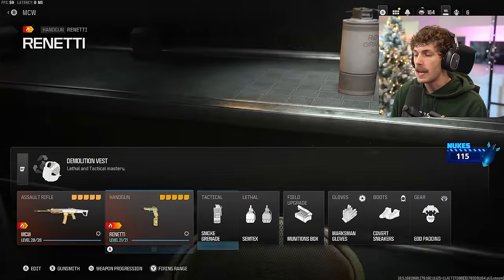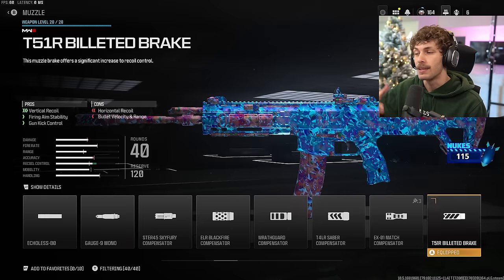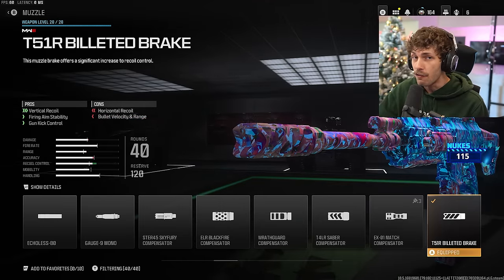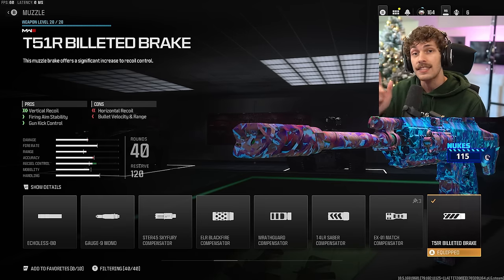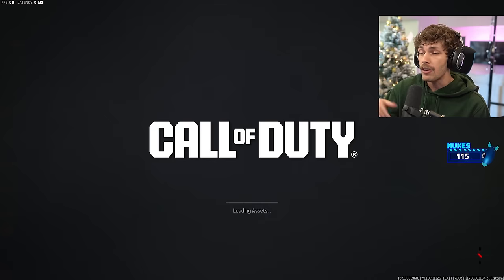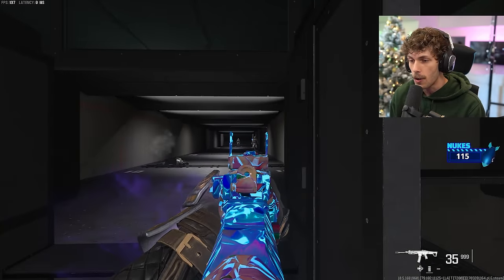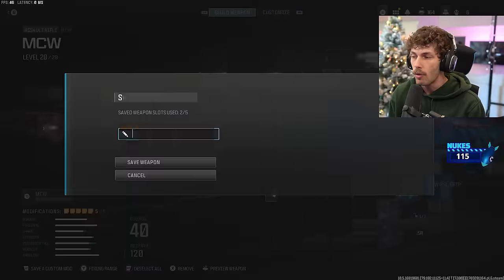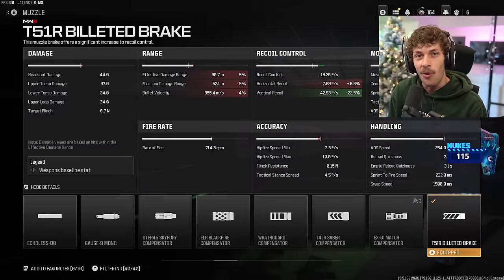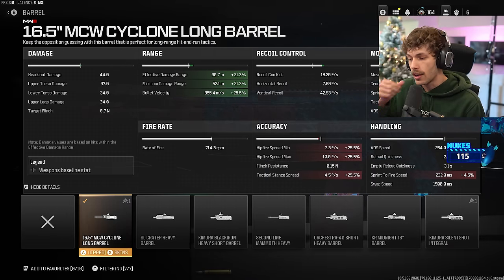Now for the MCW build — this one has absolutely no recoil and is so easy to use. We got the Ballistic Break, which is going to eliminate all the vertical recoil on the weapon, and we get a lot of firing aim and stability, which is very important since every gun in this game sways when you fire, giving you unpredictable recoil. With this it eliminates that sway, giving you more predictable recoil and increased damage range, making this kill a little bit quicker.